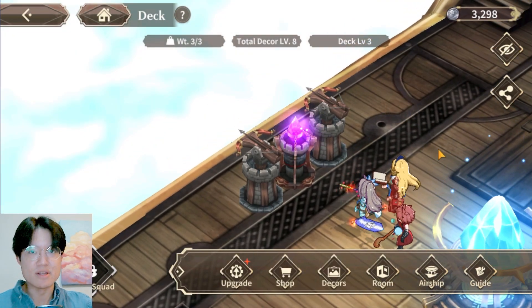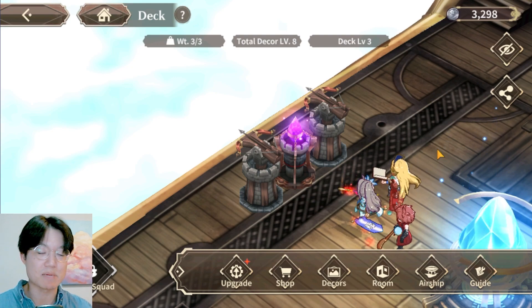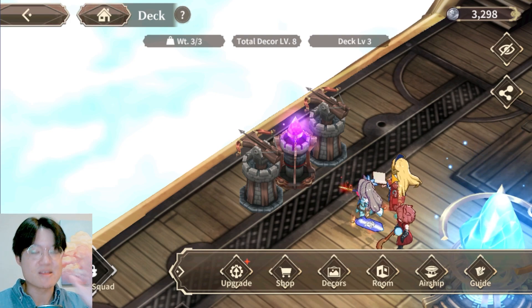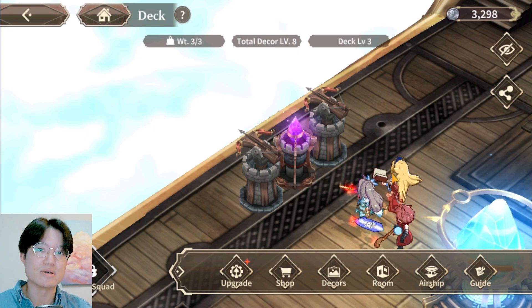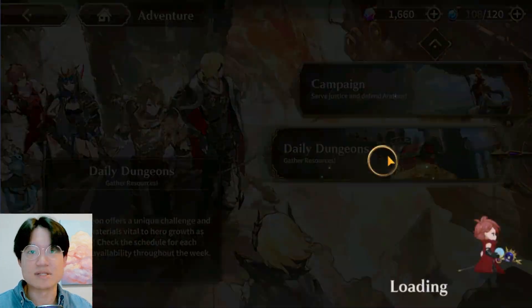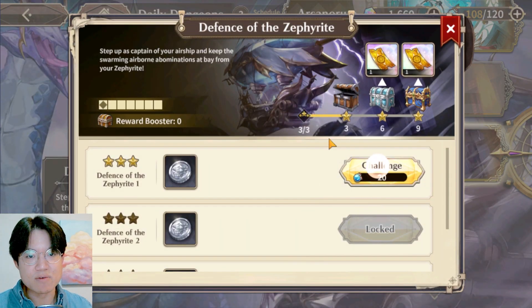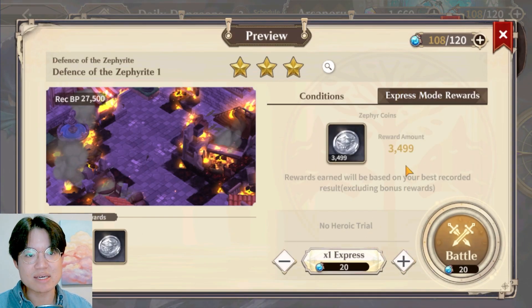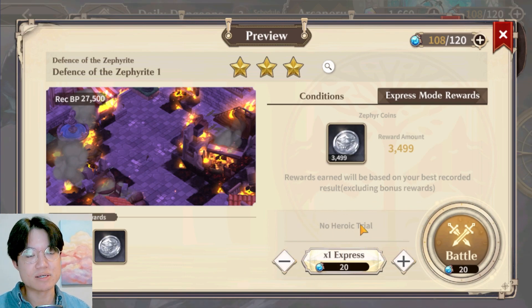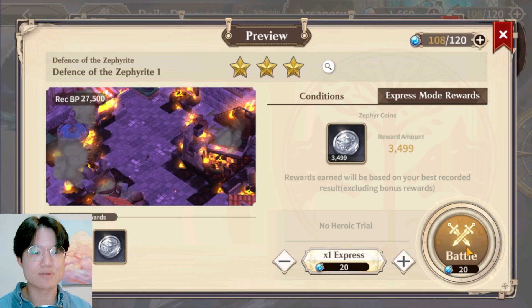You might need to run the non-full clear version of Defense of the Zephyrite a couple of times just to get enough resources to buy another tower and upgrade it. But once that's done you can try for a full clear. The reason you want a full clear is that you get more Zephyr coins — with an express clear you gain 3,500 Zephyr coins, whereas most players who don't full clear only get around 3,000, because the final boss drops about 400 to 500 extra Zephyr coins, which is at least another 10% extra reward.